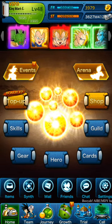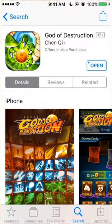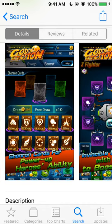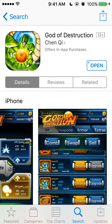It's the same game. I'm actually playing on that new app right now and it is called God of Destruction, right here. As you can see, it's the same exact thing — there's the Shenron cards, the synth, the gear stuff, and everything like that. It's called God of Destruction. If you want to download it, I'm actually going to be using this app from now on. The app icon looks a little bit cooler because it's like Shenron and a Dragon Ball, so I'm going to keep it.